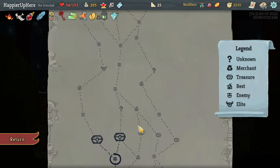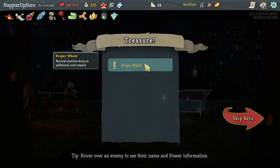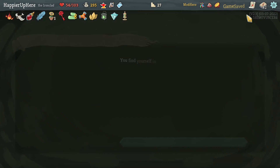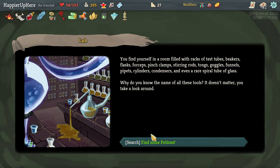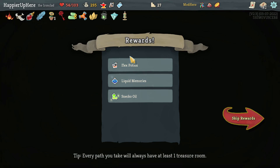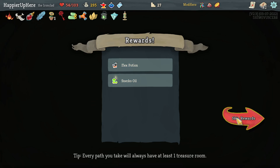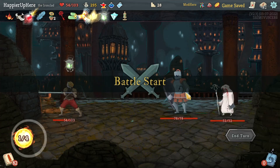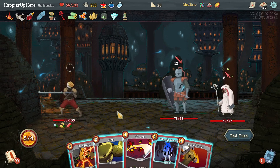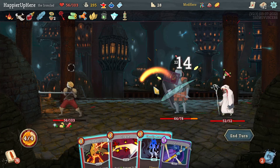I would have loved to take all of those but I have to choose one. Got three Normalities as well as Prayer Wheel — normal enemies drop additional card reward. My only hope with the Normalities is to have them hide out in the 82 cards I have. I'll get rid of the Strength potion and take the Liquid Memories. I think I can skip the other two.